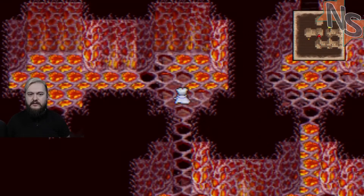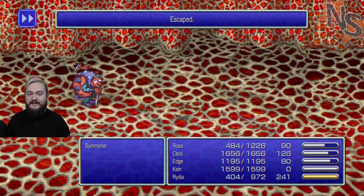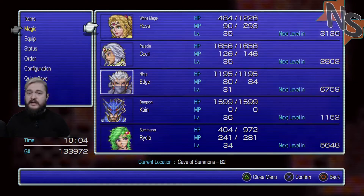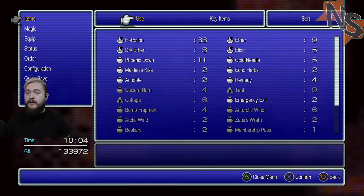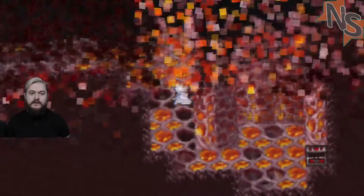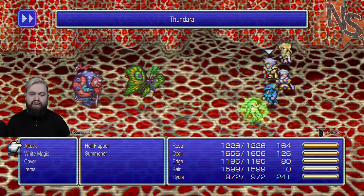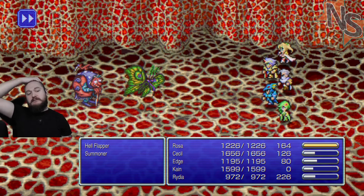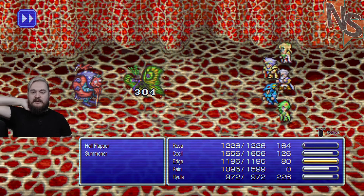High potion. Another summoner - I can beat the summoners at least, it's just the other things. There are chests over there. I think we need a little bit of Rosa's magic again. Rosa, I think you need some ether. High potion. Kill that summoner quick - apparently not. Damn, that summoner hits like a truck. Oh, it hit itself to death - cool.